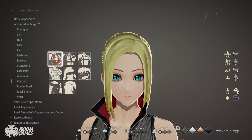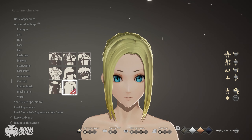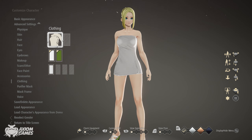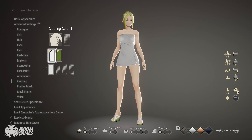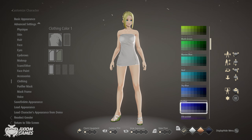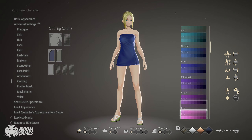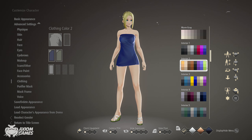Moving into clothing we're going to be using the towel. Set the first color to sky blue, the fourth one from the top left corner. Set the last two colors to interior 2, the second one from the bottom left.